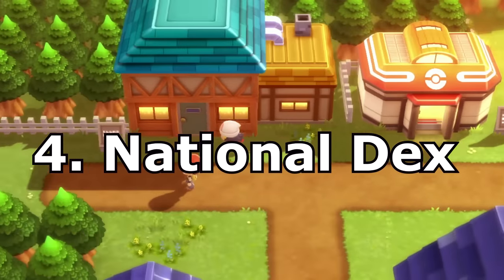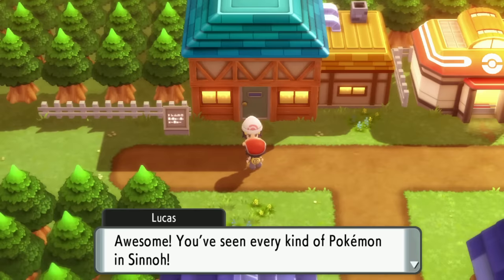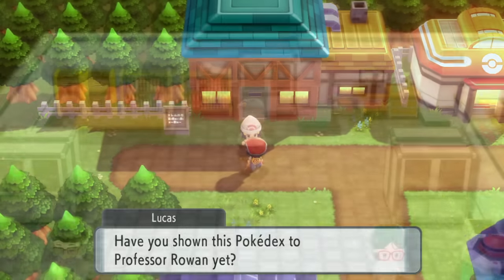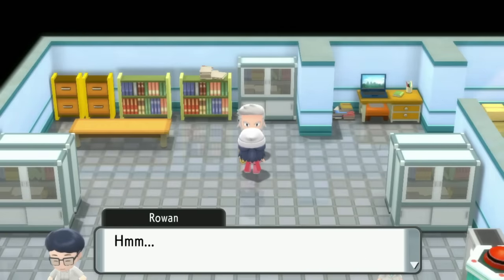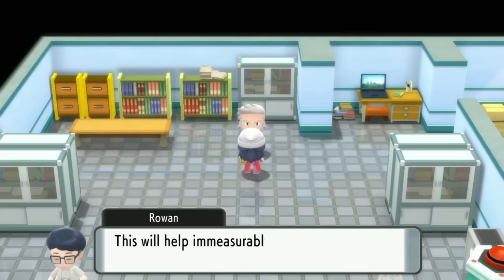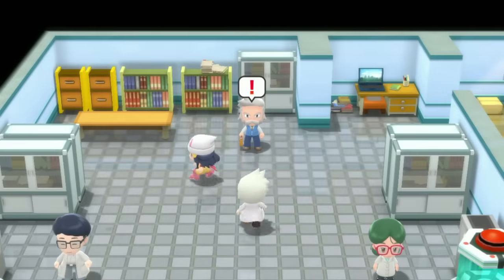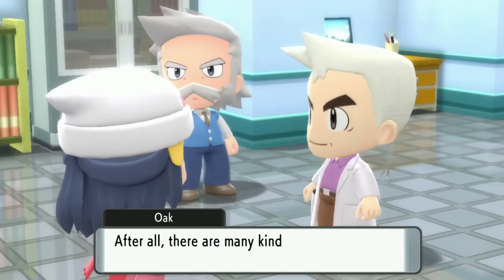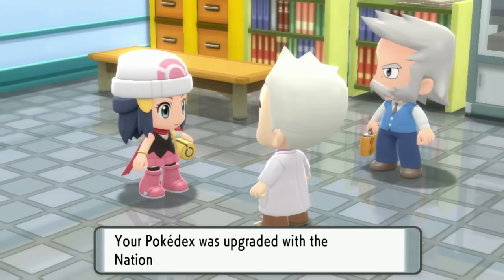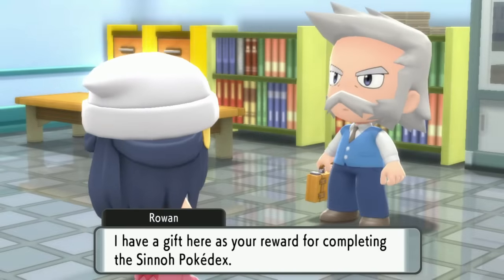It's highly recommended to fight every trainer you see as you go through the game — that will guarantee you getting the National Dex after the end. Once you've done that, go back to the lab and talk to Rowan. Professor Oak will come in with a cutscene and give you the National Mode for your Pokédex. You're now free to get access to a lot of new Pokémon.